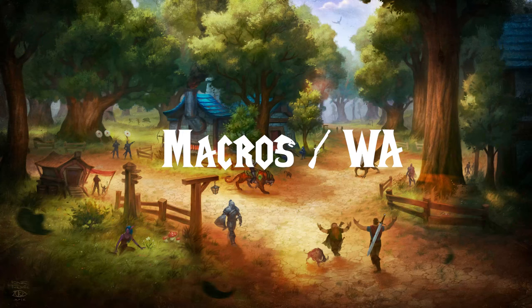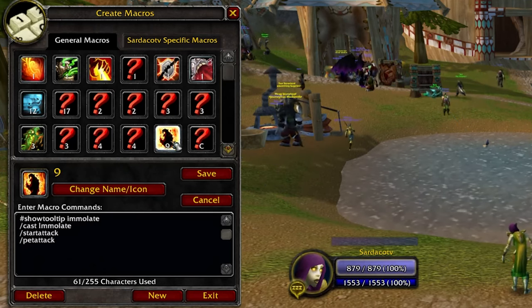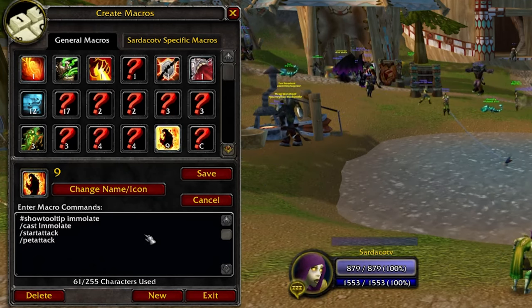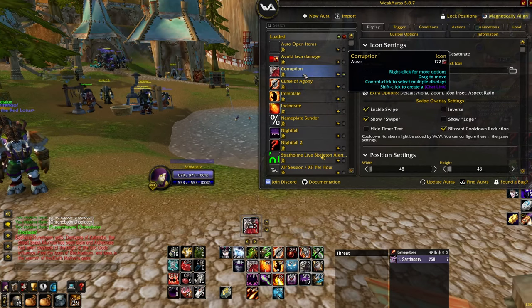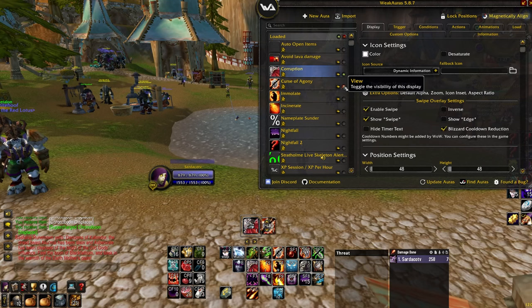Macros and Weak Auras. You can macro a pet attack and a start attack into all of your abilities if you don't want to micromanage your pet. For Weak Auras, I recommend tracking your debuffs on the target and try to maintain 100% uptime on your Curse of Agony and Corruption dots.